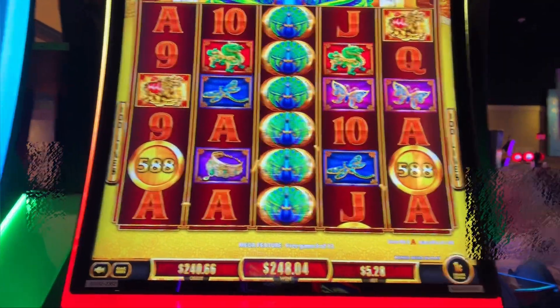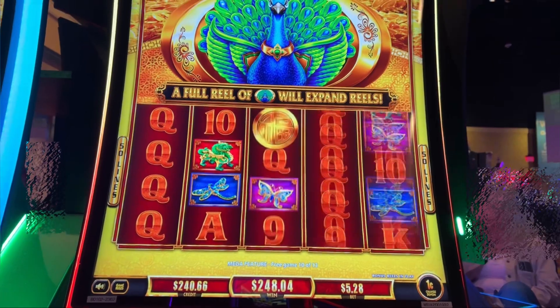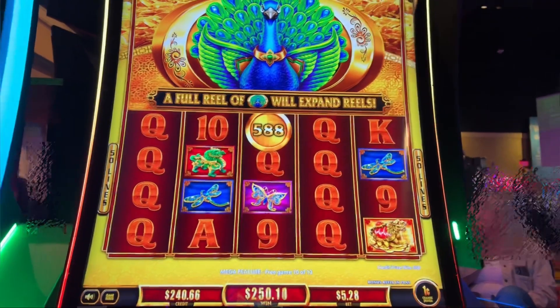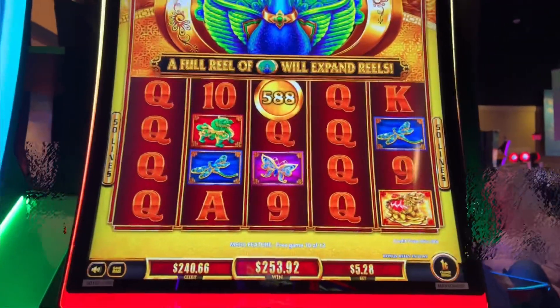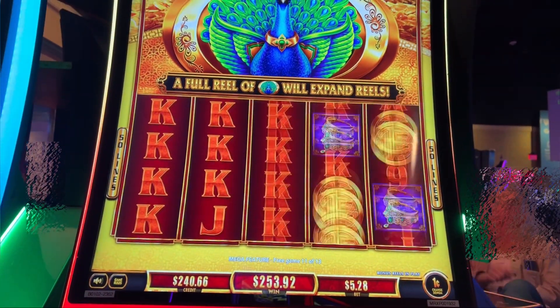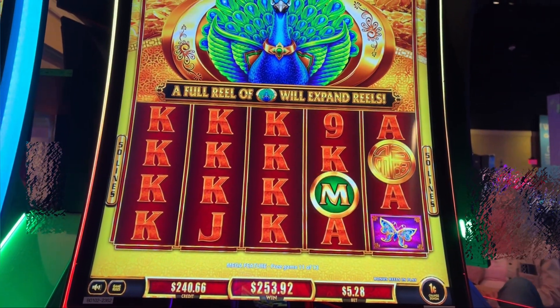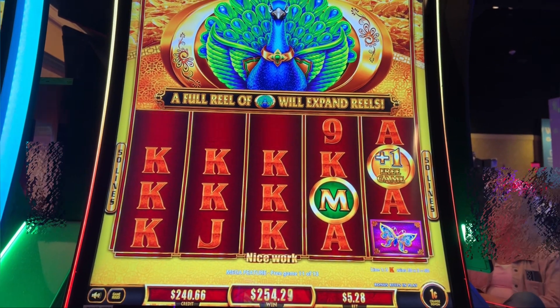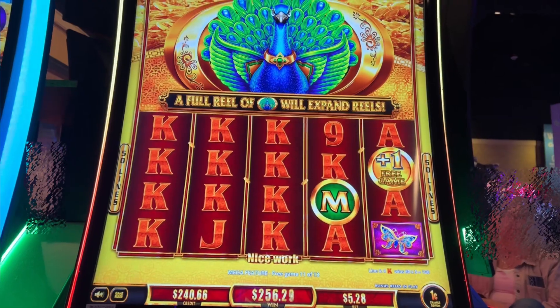We don't want credit points right now, we need some letters. 3 more spins, come on. A bunch of kings. Okay, we need that R for that $1,800 major. Got an extra spin so that's good.